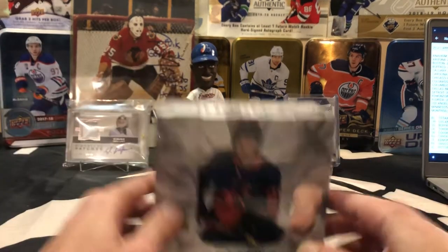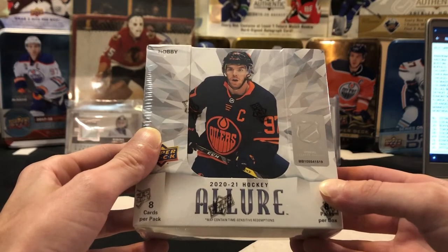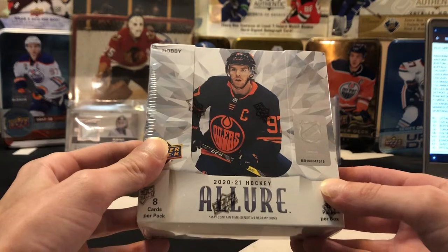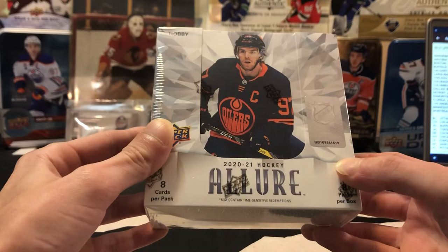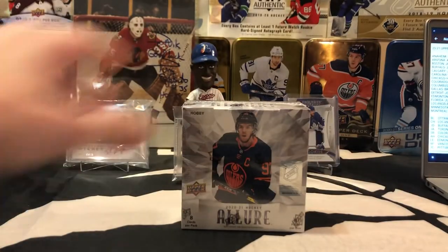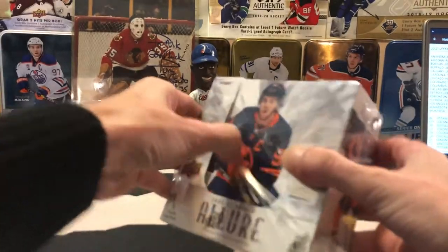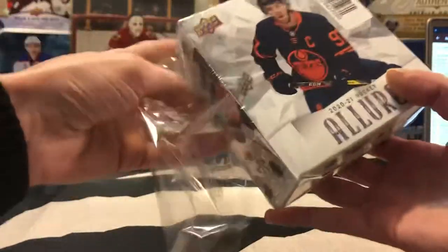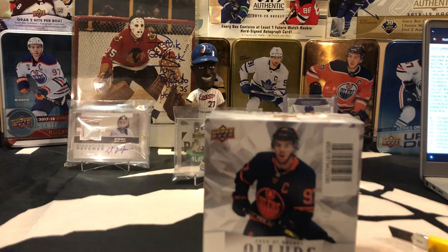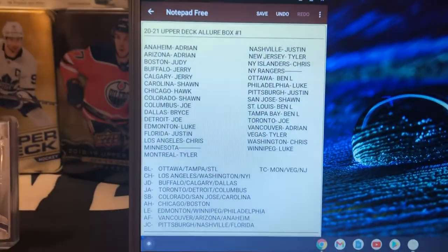What's going on guys, so today we're going to be ripping a box of 2021 Upper Deck Allure hockey. We ripped a whole bunch of this stuff last year, we haven't ripped any of it this year, so I'm actually really looking forward to seeing what we have in this box. This is going to be the first box that we've opened on the channel, but it's definitely not going to be the last. Allure is kind of a cost-friendly product so I could definitely see us opening a bunch of boxes coming up. I'm going to show some teams real quick here guys, we'll get it out of the way so everybody knows who they have.